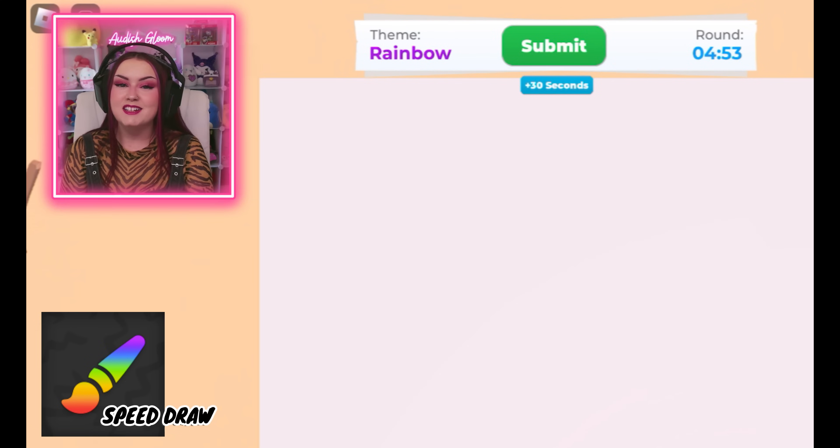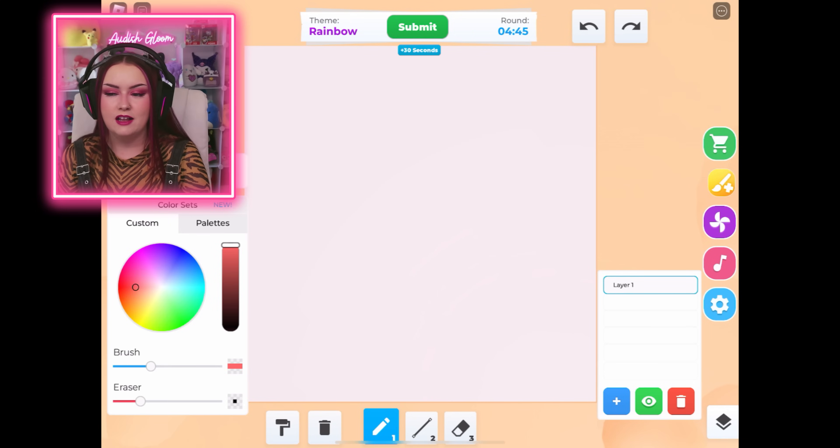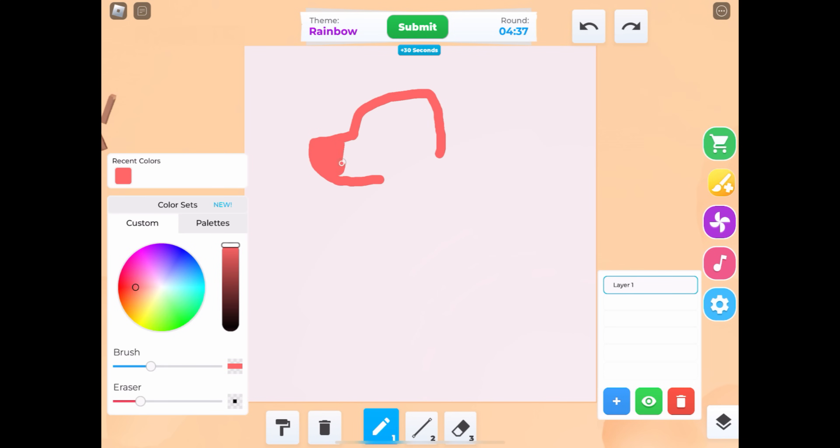Alrighty, the theme is Rainbow. I love this theme because I love drawing with a bunch of color, but I'm trying to think which character I could most easily translate into a rainbow color scheme. I think that would have to be Gummy Goo because he already has this two or three color scheme that ombres down his body. So I think it will be easy to just add in a few extra colors and he will still read as Gummy Goo.